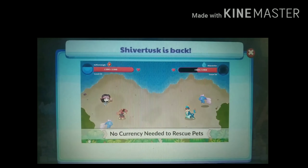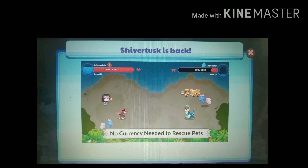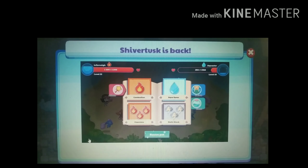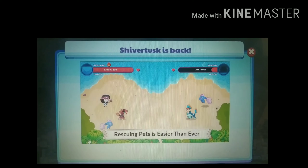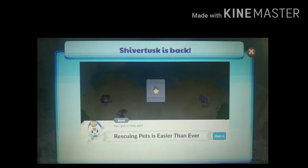Collecting pets won't cost you a thing, making it easier to rescue them. Click the Rescue button during a battle to save that pet from the clutches of the evil Puppet Master and add them to your all-new Pet Book.